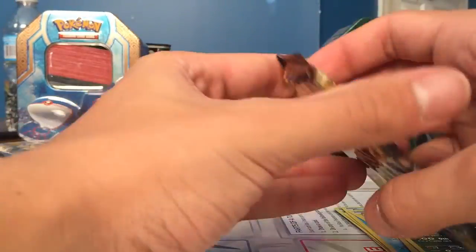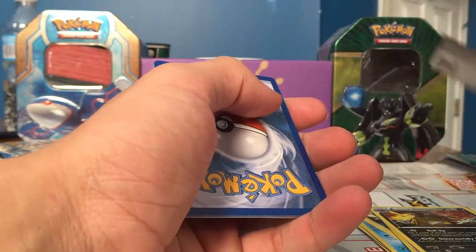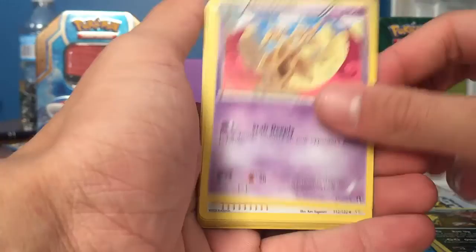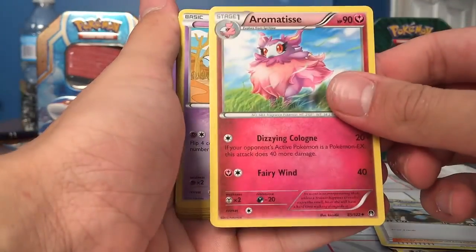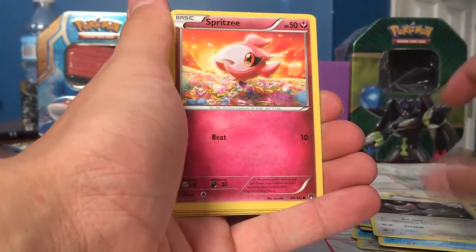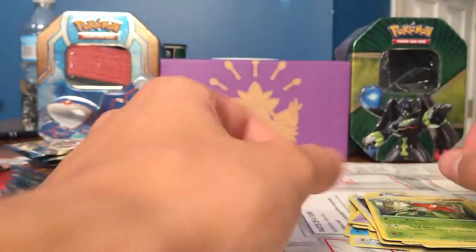Let's go on to a Greninja pack. We have a Dual Blade, Dual Blade, Tiernau, Aromatisse, Scurpee, Slowpoke, Metaglam, Spritzy, Shinx, Ducklett Reverse, and a Lilligant Rare.